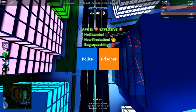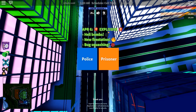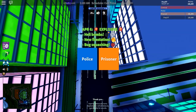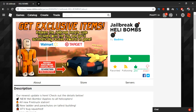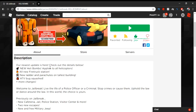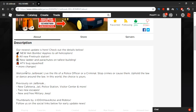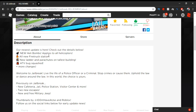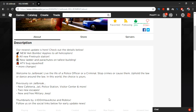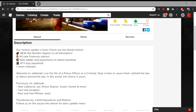Before we start, let me tell you what's been added. The newest update includes new heli bombs — you can drop bombs from your helicopter now in addition to missiles. There are all-new fire truck stations with fire trucks, a new ladder, and parachutes on the tallest building. Also ATV bug fixes and more changes.